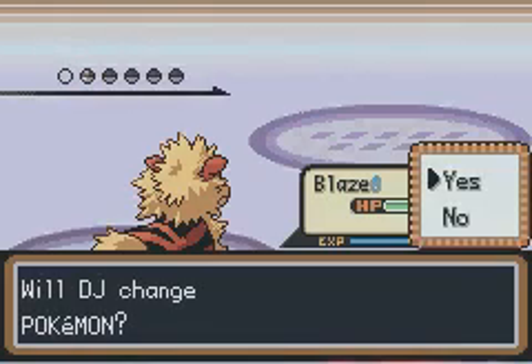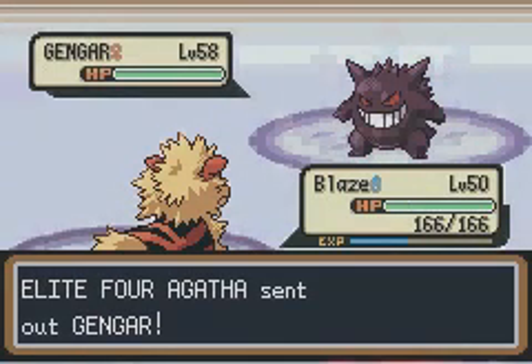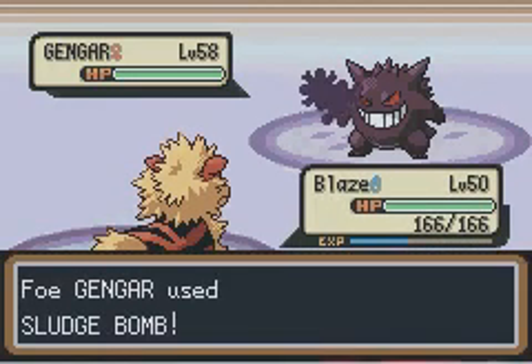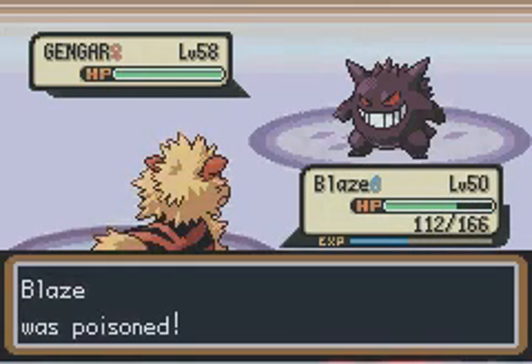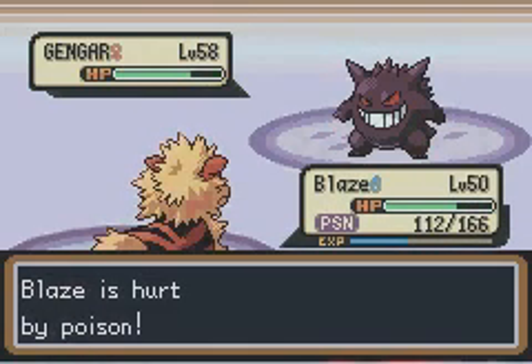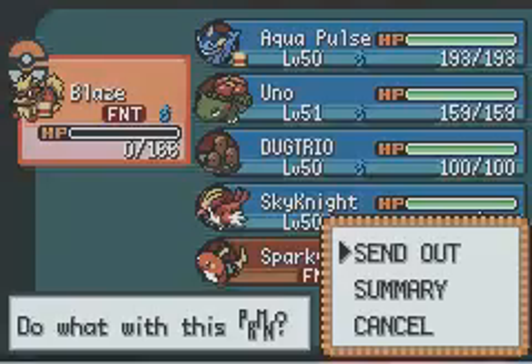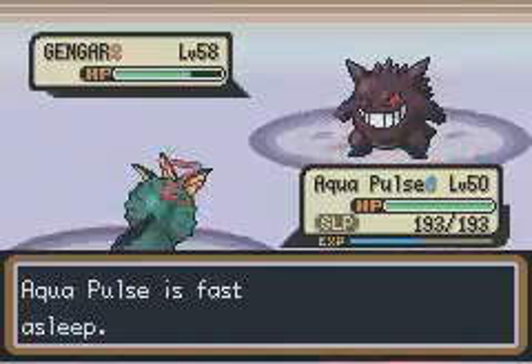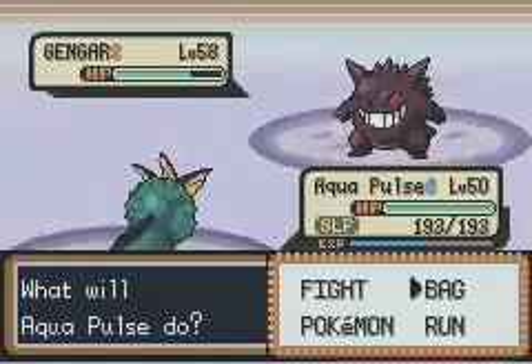Gengar — her last Pokemon. I'm going to try a Flame Wheel first, and then I'll get a Bite. Poison Hax. One more Flame Wheel and then... okay, that turned out to be bad. I didn't mean to use Surf. God damn it.